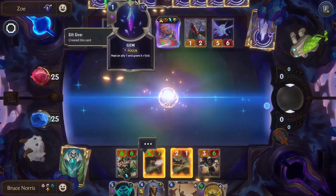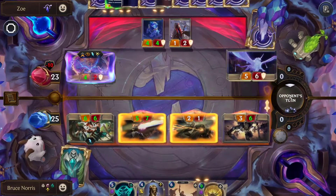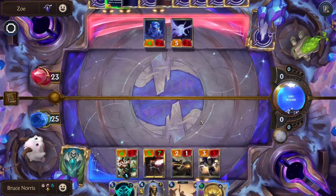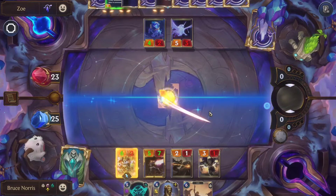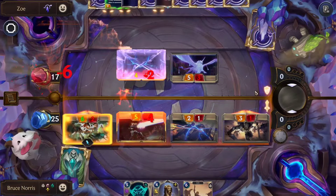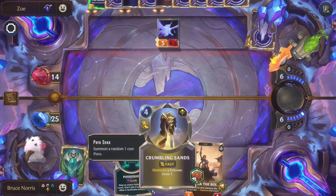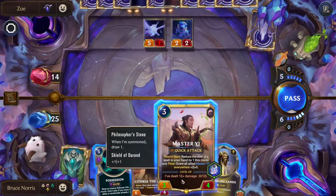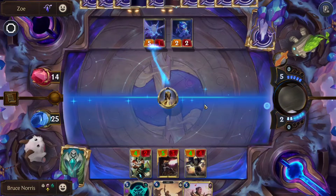We'll do 2 damage to them. We'll be attacking with all of our units — we defeat one of their Zoes. Now we'll be using Golden Ages and barriering the Sparring Student. We'll be attacking again, getting some nice damage off and taking another one of their units with us. So now we have unit advantage, which is great. We'll be using Crumbling Sands — that way we don't have to worry about their 5-1.